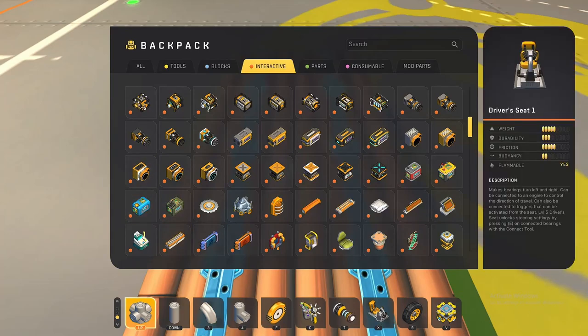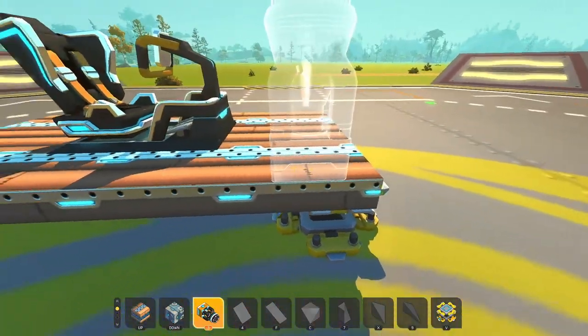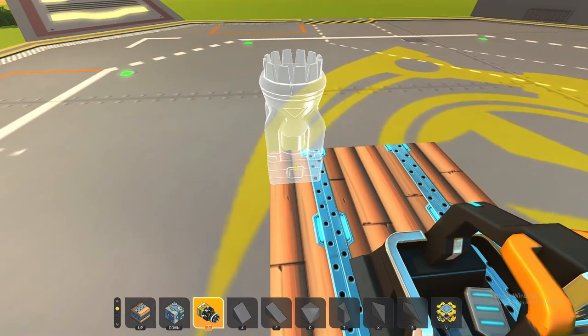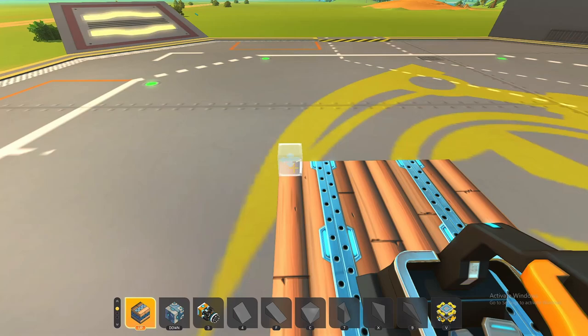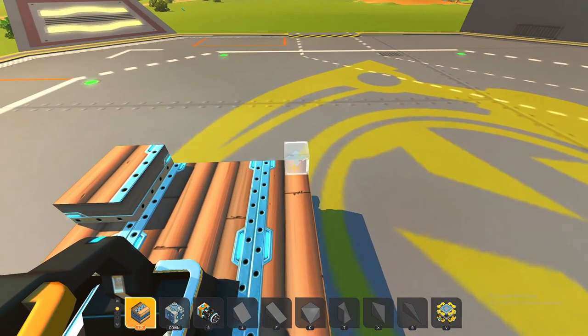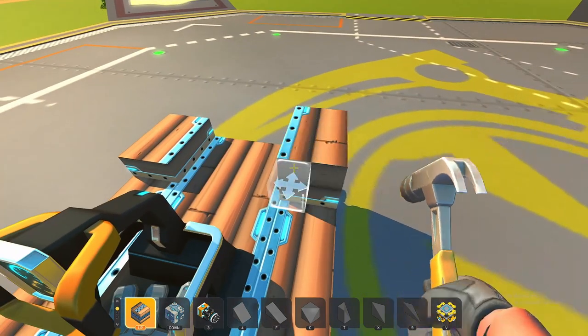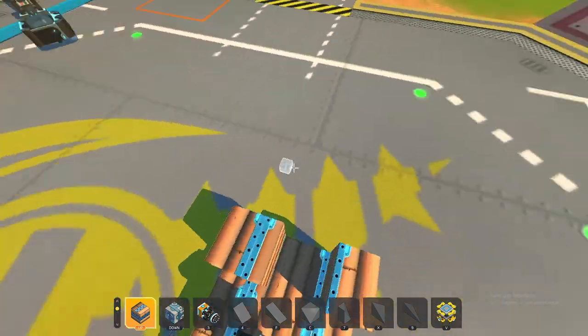First things first, you're gonna need yourself a seat — let's keep it a bit more central. Now we want to attach the thrusters. You kind of want the thrusters to be a little bit above the central mass, so I like going three blocks like so, and then another three blocks.